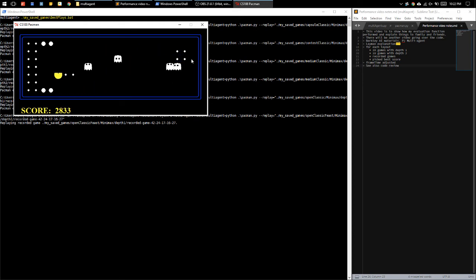Just full disclosure — you're seeing the best scores of these 20 games per layout. So obviously you're not going to see any of the games where Pac-Man died, and that did happen. If you have four ghosts on a small map, he's bound to get cornered at some point. My evaluation function isn't so advanced that it prevented such things.